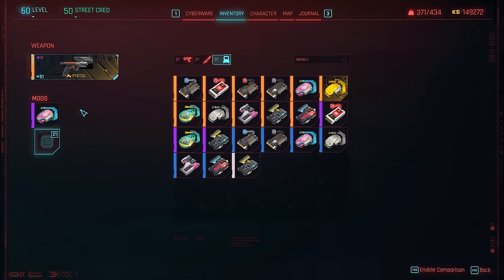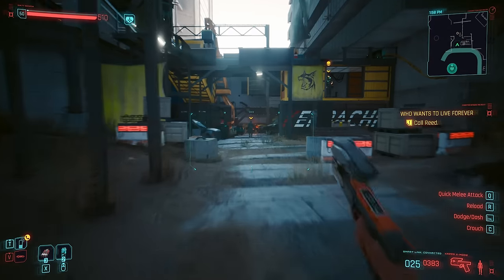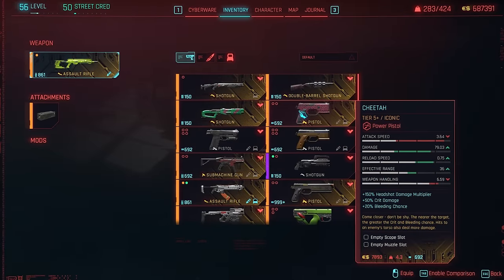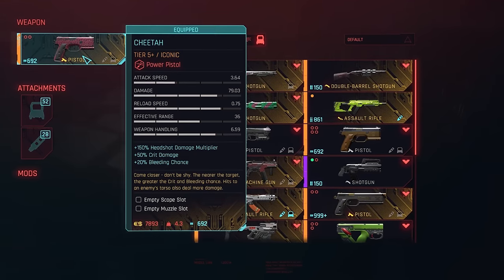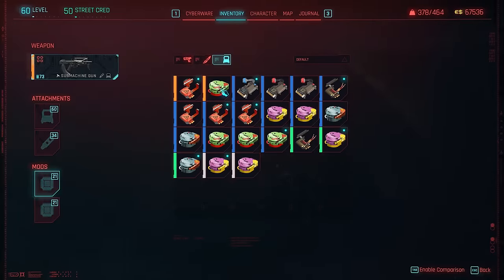Weapon mods underwent a massive change in Cyberpunk 2.0 to the point of being practically unrecognisable now. If you thought the new cyberware system was fun to wrap your head around, you ain't seen nothing yet. The most important thing to know is that iconic named weapons can no longer be modded outside of scopes, muzzles and silencers, leaving us purely with whatever abilities they come with and allowing us only to mod standard weapons.